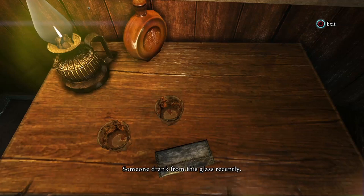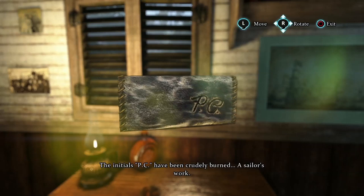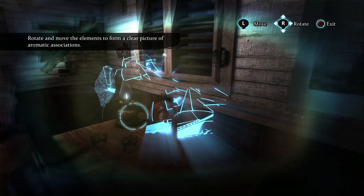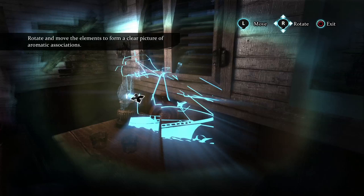Someone drank from this glass recently. The initials PC have been crudely burned into it — a sailor's work. On the table there's a pouch; manipulating the object with the thumbsticks, I am able to look inside and see it's clearly a tobacco pouch. Holmes recognizes the scent, but to gain a clear picture I have to arrange shapes to form an image as part of the picture Holmes associates with the aroma. I haven't shown you all the evidence in the cabin, only a selection required to follow my train of thought throughout the case.